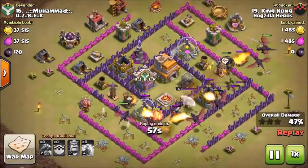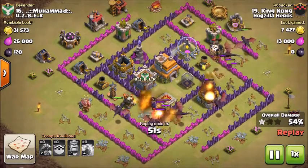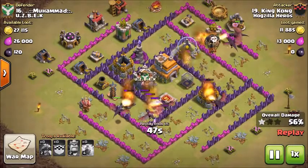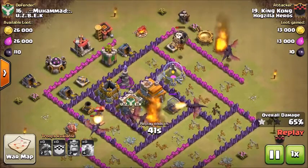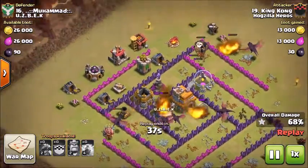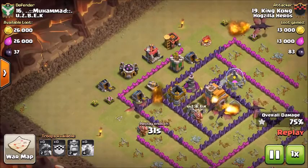There goes the Air Defense down. This dragon taking out that Air Defense right as it was getting targeted itself. Taking out the Tesla. And the last loon just went down there. These dragons working the outside.